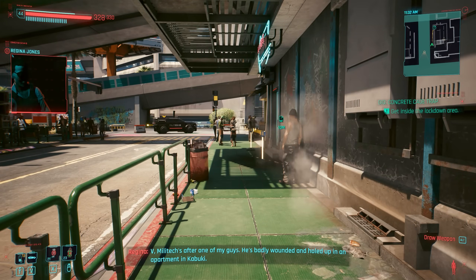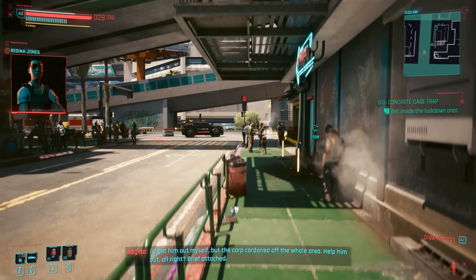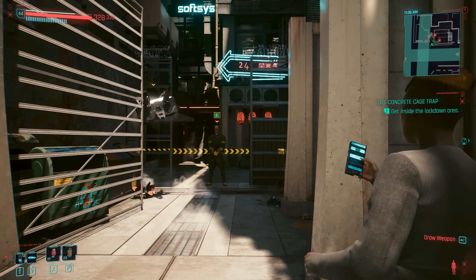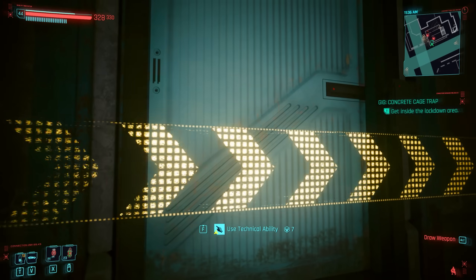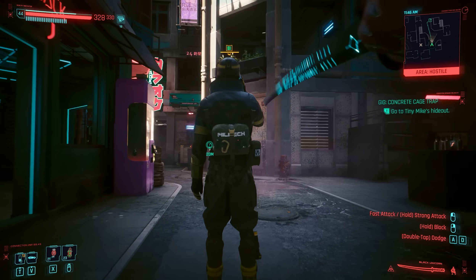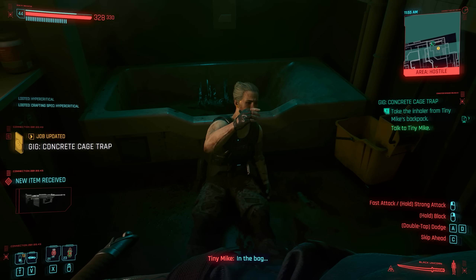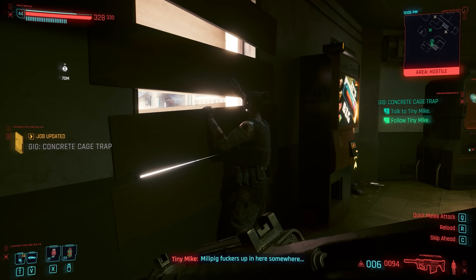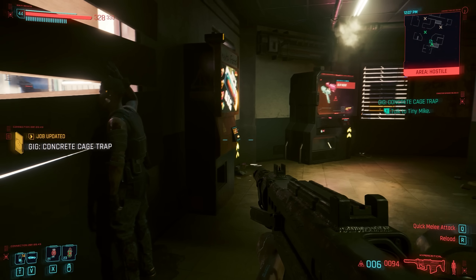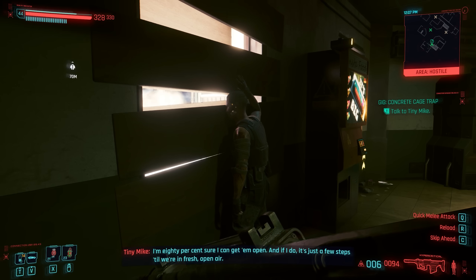Concrete Cage Trap is a pretty awesome new gig involving saving one of Regina's guys who was tracked down by Militech. Corpos are swarming the area and he's stashed in an apartment. Things are locked down with roadblocks and enemies everywhere, so you'll either have to sneak through or use a mix of stealth, combat, or go guns blazing. There are some interactions with the person as you meet them and get them out, stashing them in a car as you drive off.